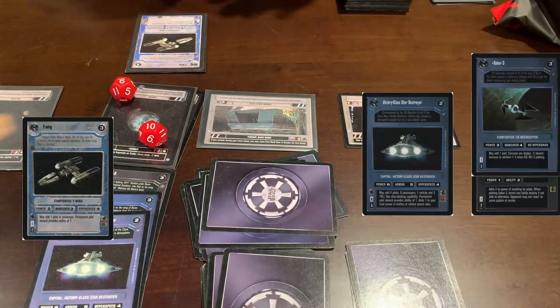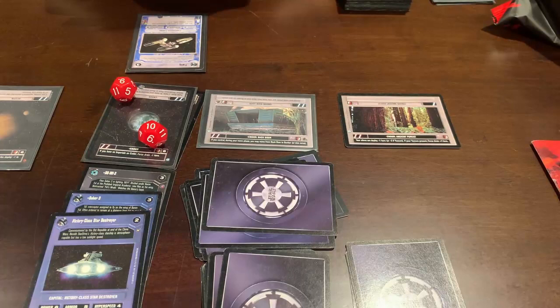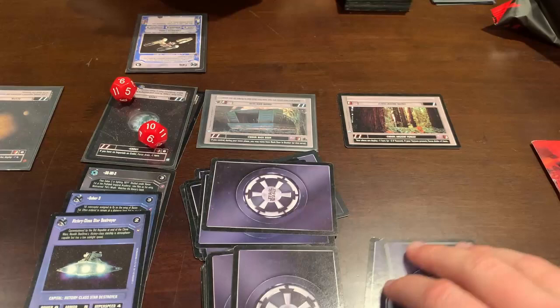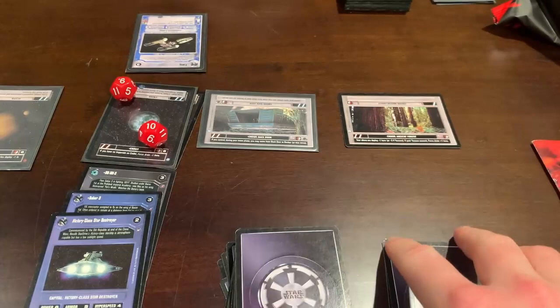That is the end of the battle phase — you can only battle one time per location per turn. I'm pleased with that outcome, though worried about what he might bring next turn. We feel pretty okay with our 10 power and one battle destiny. We draw a card from our force pile, leave two force there, recycle the used pile back under the deck, and pass to the light side player.